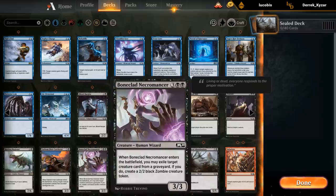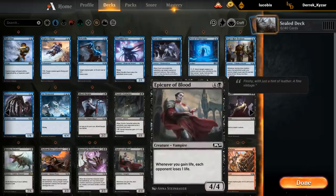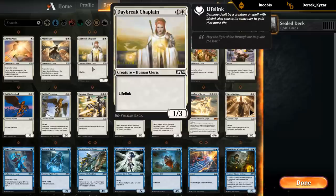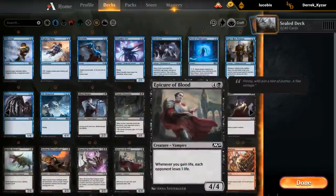We've got the Necromancer as an okay limited card — if we can get the extra creature, we get 5 power and toughness for 5 mana spread across two creatures, so a fine card. We've got the Epicure, which with maybe some life gain synergy is probably going to be at its best in Black-White where we've got most life gain synergies. Probably not going to be too exciting in our pool unless we wanted to play double Chaplain, and even then it's not insane.